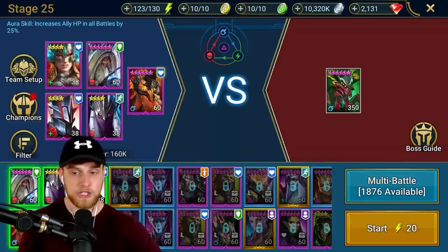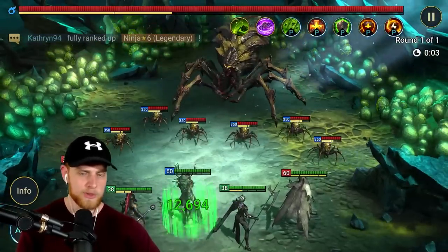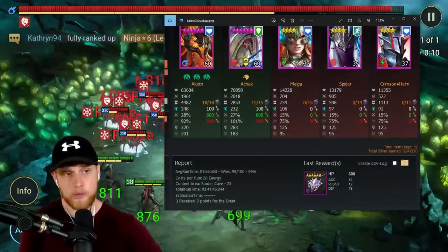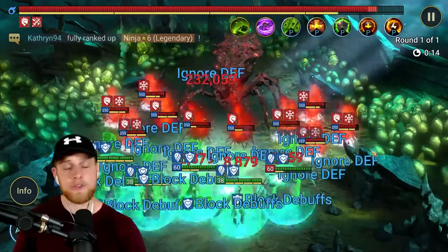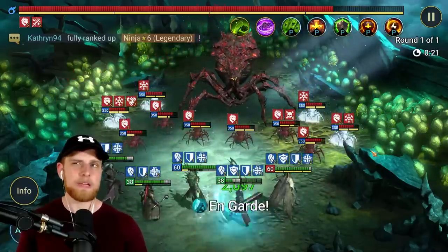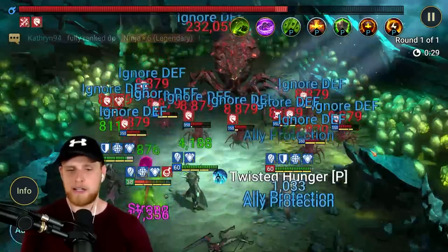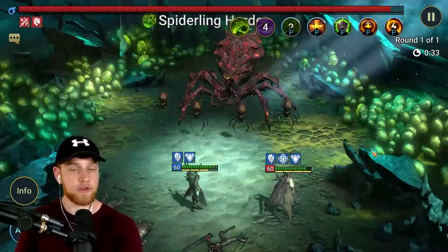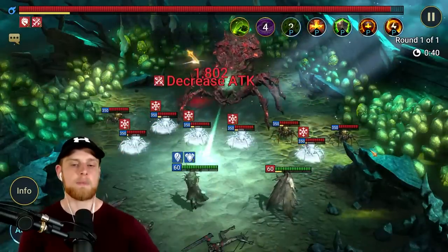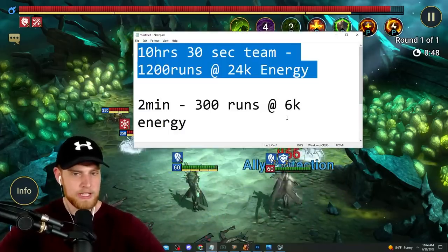Let's go down to spider stage 25 and throw in Crypt King Grawl this time to see the difference. The Akoth and Achak team ran about a minute 40. This team should be faster - though it does vary. Crypt King Grawl I think does speed runs up a little because he brings a freeze in addition to Achak's freeze. Crypt King Grawl plus Achak will keep most enemies frozen, and if they're not doing attack animations it's a much quicker runtime.